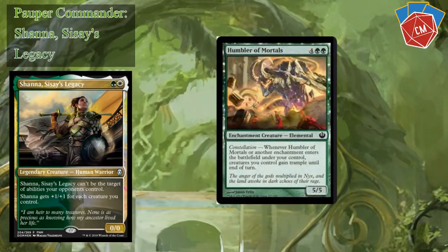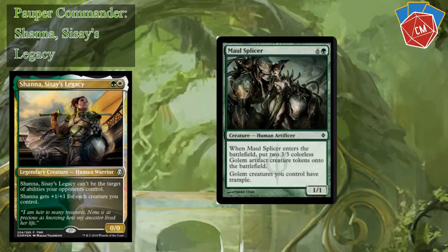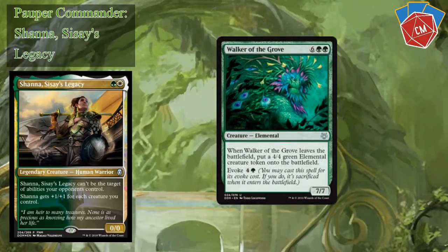Humbler of Mortals — four mana, two green. Whenever Humbler of Mortals or another enchantment enters the battlefield under your control, creatures you control gain Trample until end of turn. That's pretty important with our commander, plus it's a 5/5 itself, so not bad at all. Voice of Province is a 3/3 flyer that puts a 1/1 token on the battlefield. Maul Splicer creates golems for us. And then Walker of the Grove — six mana, two green. When it dies it gives you a 4/4, and you can also evoke it, which is pretty cool.